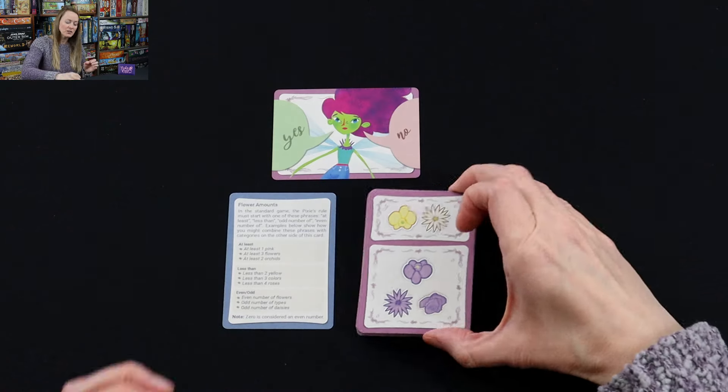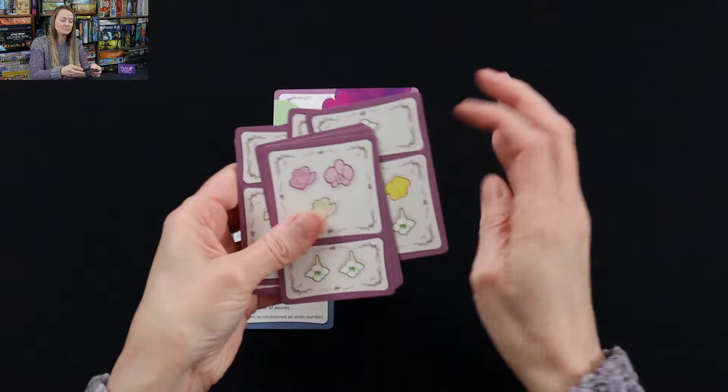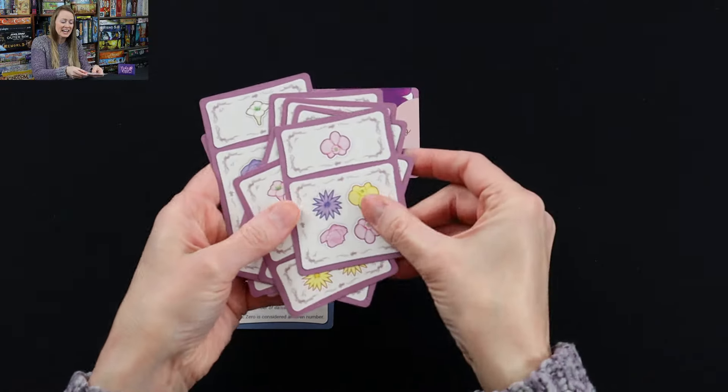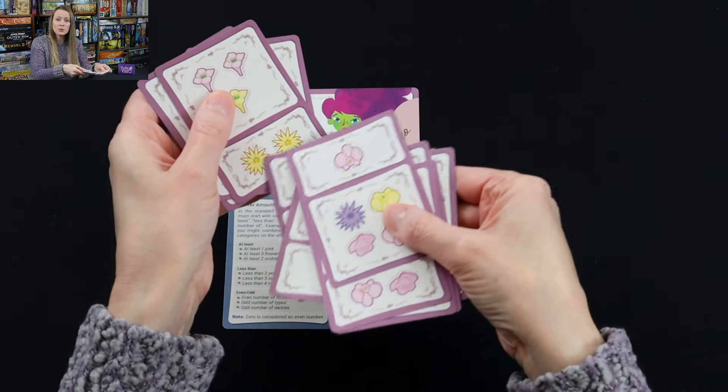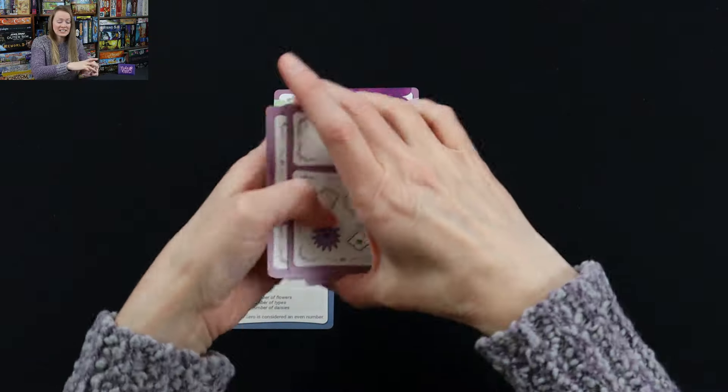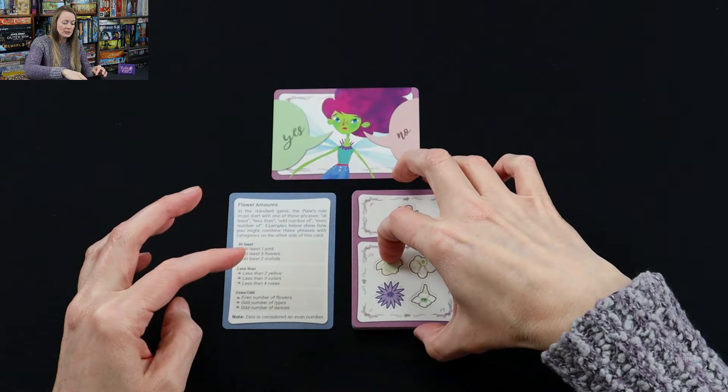So here's how the game is going to work. You're going to shuffle up all the cards. These are the flower cards and they are on both sides, with varying amounts of flowers — one and two on the small side and three and four on the big side. You just shuffle them all up really well.